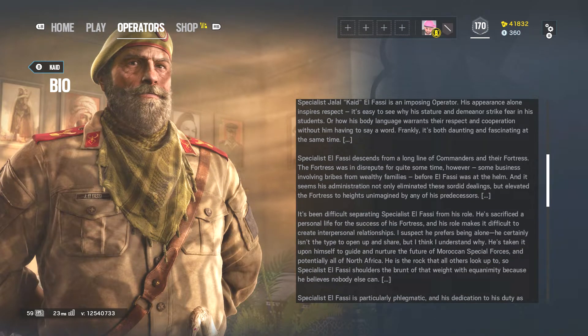Psychological report: Specialist Jalal Kaid El Fassi is an imposing operator. His appearance alone inspires respect. It's easy to see why his stature and demeanor strike fear in his students, or how his body language warrants their respect and cooperation without him even saying a word. Frankly, it's both daunting and fascinating at the same time. Specialist El Fassi descends from a long line of commanders and their fortress. The fortress was in disrepute for quite some time, however — some business involving bribes from wealthy families before El Fassi was at the helm — and it seems his administration not only eliminated those sordid dealings, but elevated the fortress to heights unimagined by any of his predecessors.